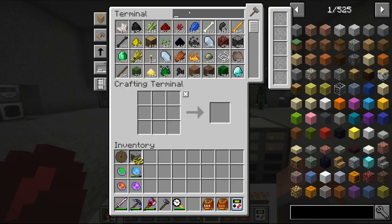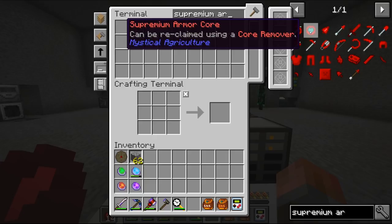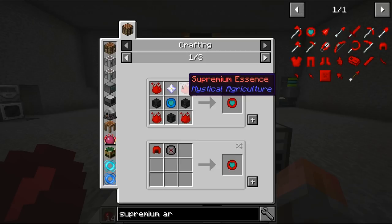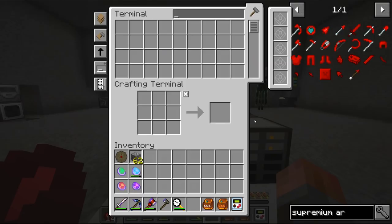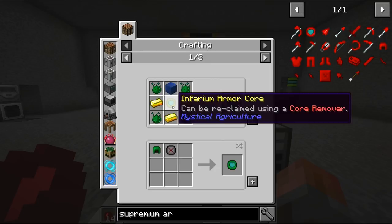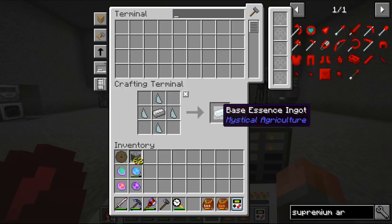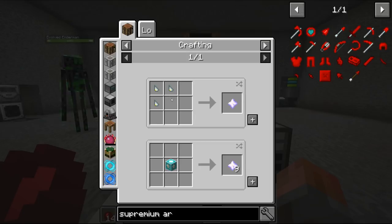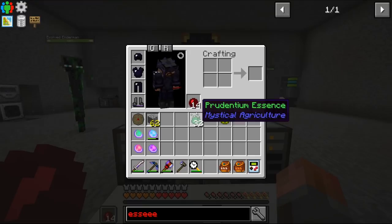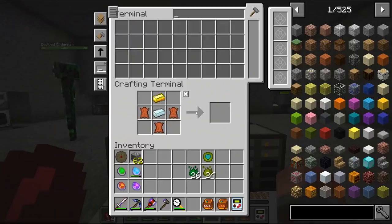Supremium armor — four pieces, as you might expect, and they all contain an armor core. The armor core takes Wither Skeleton Skulls, Nether Stars, and Supremium Essence, but also needs us to craft an armor core of the lower tier. So each piece needs one, meaning I need four of these cores. We're going to need base essence — let's grab some and craft it down, then craft up some of the blue kind. We can come back to that essence.